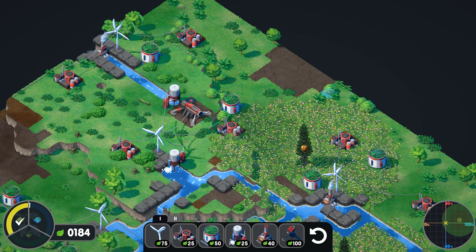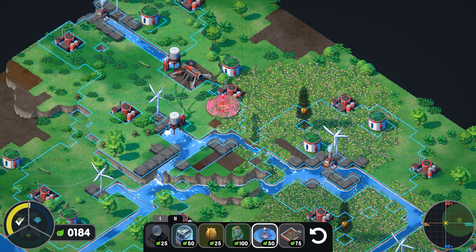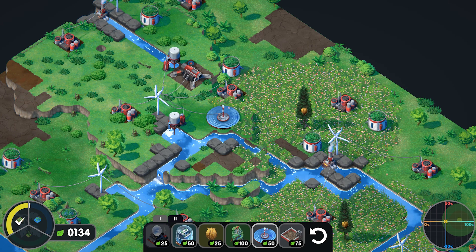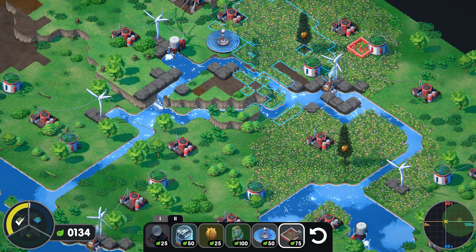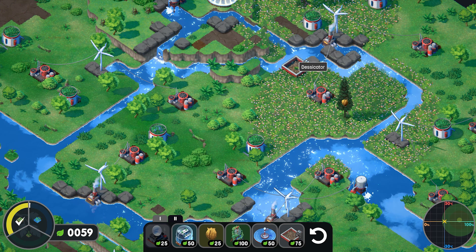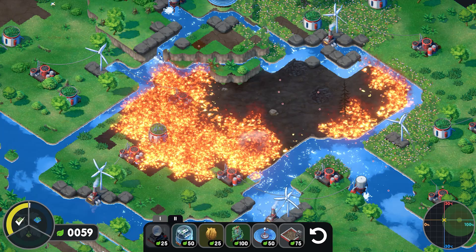Once you've done your meadows, the way you make forest is you have to burn down your meadows. You put down a dish — a solar amplifier — and it has to work with a desecrator. Once you place it, it will burn anything in that area. Let's put it over here to burn the center island so we can turn it into a forest area. It won't go beyond the water — look at that, it just burned everything!